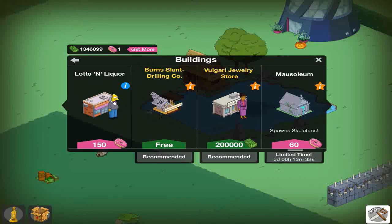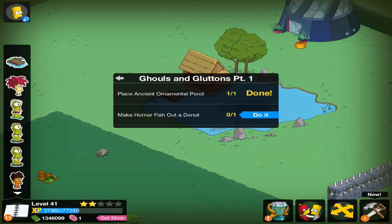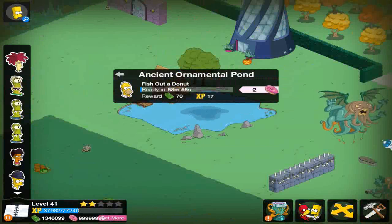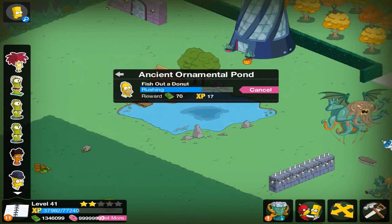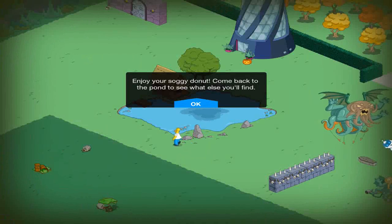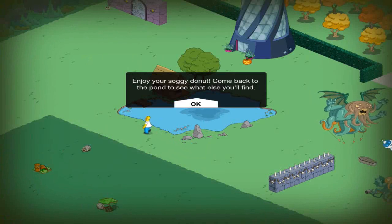It has like a little cabin thing. Okay, so let's send Homer to fish out a donut for 60 minutes. There's a little animation of him trying to throw a stick in the pond. Enjoy your soggy donut — come back to the pond and see what else you'll find.